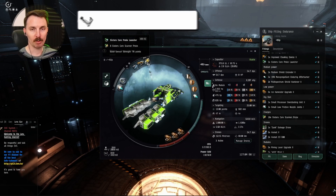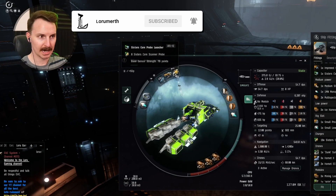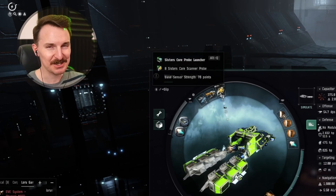We have a probe scanner, and we go for the big one because I like scanning stuff down quick. When you're in low-sec and on the belt, there really isn't that much to do, so I like to scan down any other signatures in the system — maybe a relic site, maybe a data site. I am not offended by extra loot.